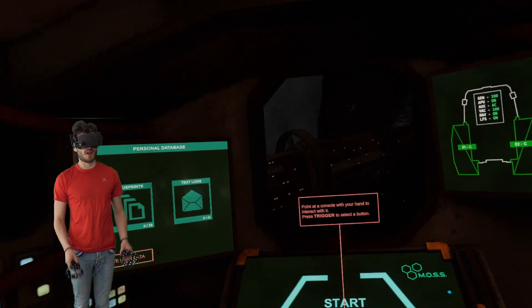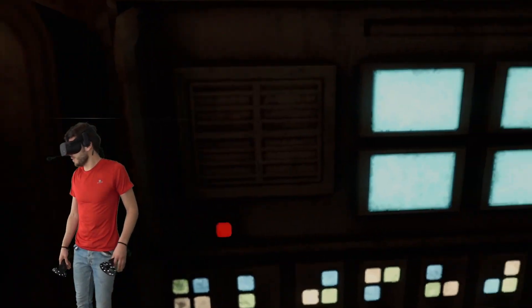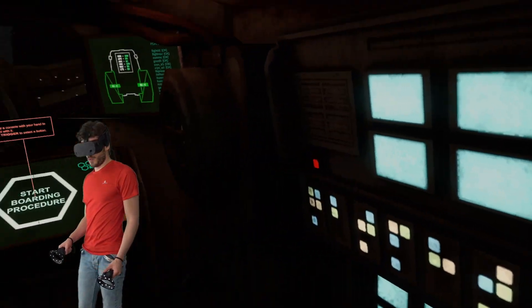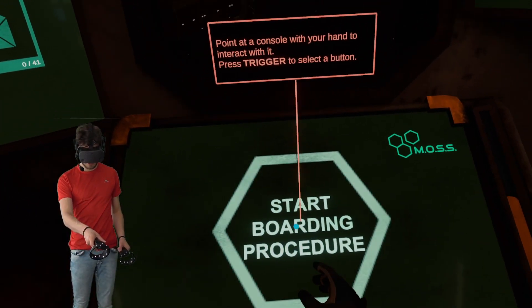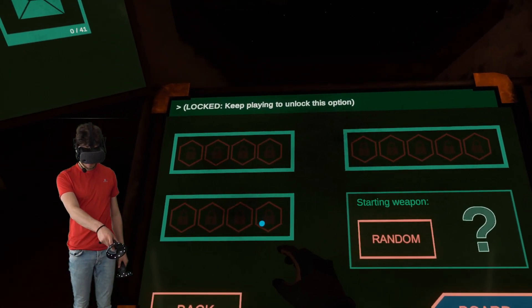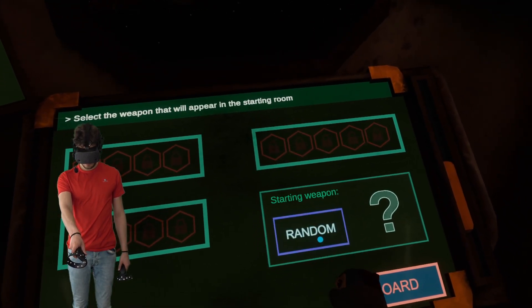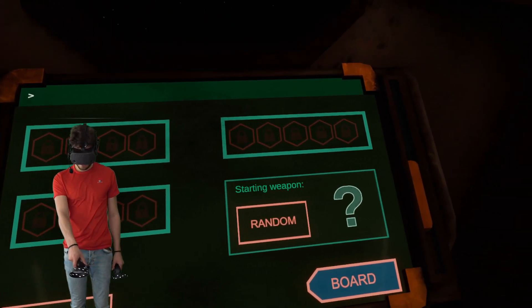Okay, so here we are, the first time in Cosmo Dread. This is actually the first time I'm launching up the game, so let's see what's in here. Apparently we are in some kind of space shuttle, I guess. Let's start the boarding procedure and jump straight into the game. Options, credits, new game. Starting weapon — just random, I guess. Unlock weapons by getting their fabrication blueprints, so we don't have that. So: board.